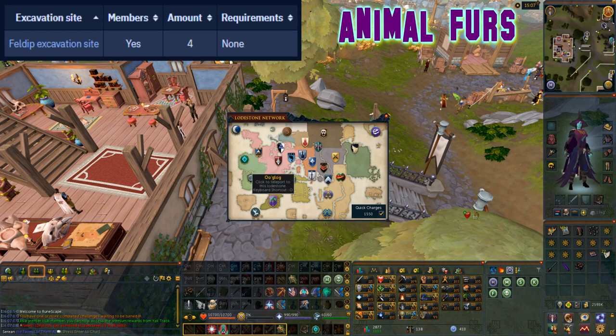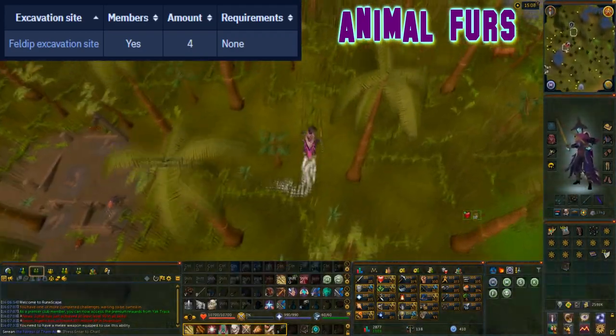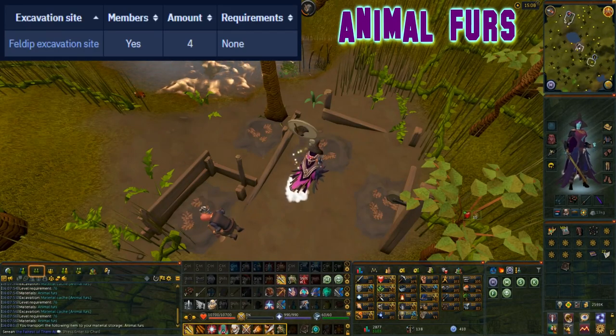This material can be excavated at level 76 arc and it can be found directly north of the Uglug lodestone at the Feldub excavation site. There are four caches in this spot.